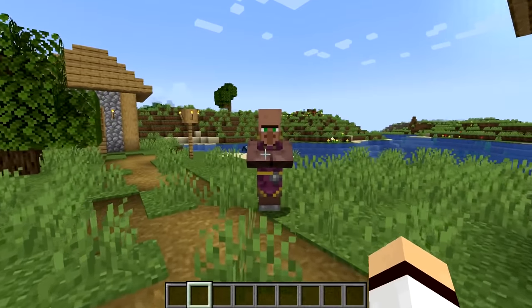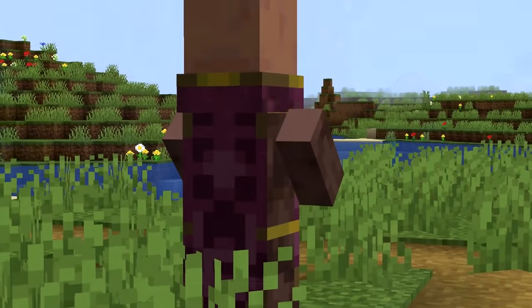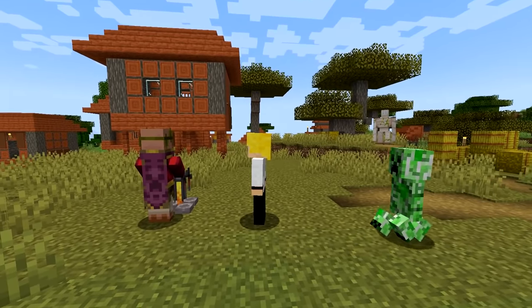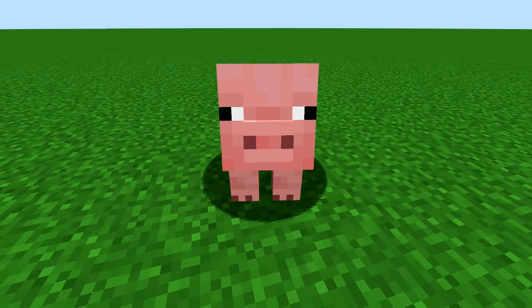Number 30. Another villager that kind of stands out is the cleric. If you pay attention to the cleric's robe, you'll notice that it's got a creeper face on it. Maybe it's trying to warn me. Number 31. Pigs have eyebrows.